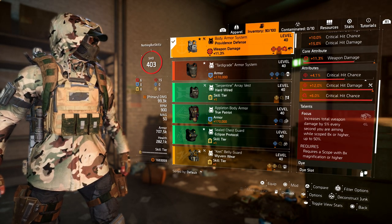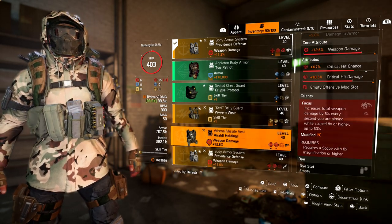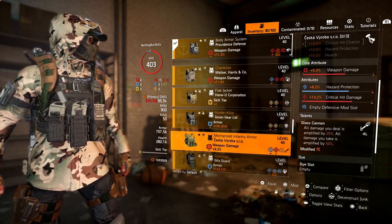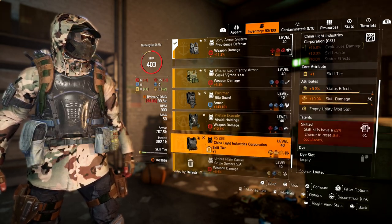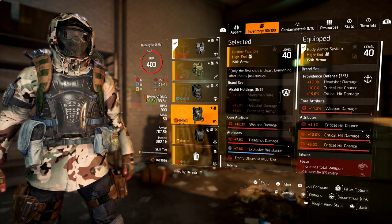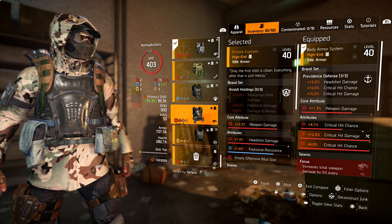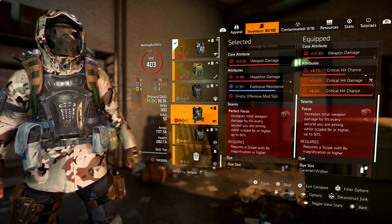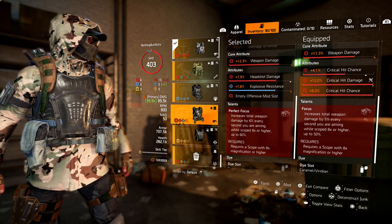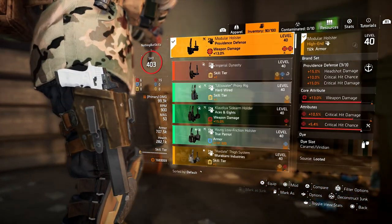The chest talent is Focus. What Focus does is provide 50 to 60% extra damage — 5% per second scoped in for regular, or 6% per second for the perfect version — up to a max of 50% or 60%. You do need to use an 8x scope or higher, which is why I'm running the 8x scope. You can see how easy I'm able to control this weapon.